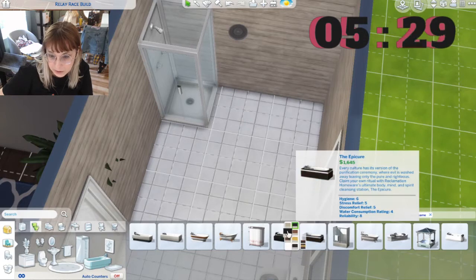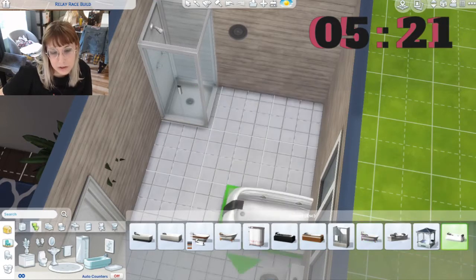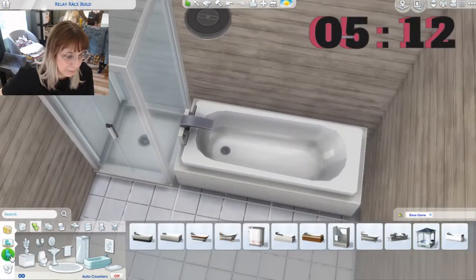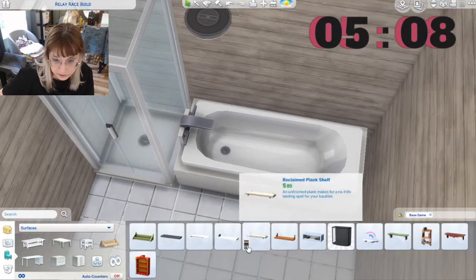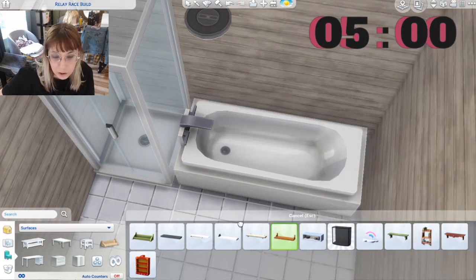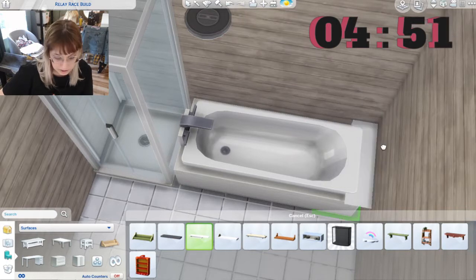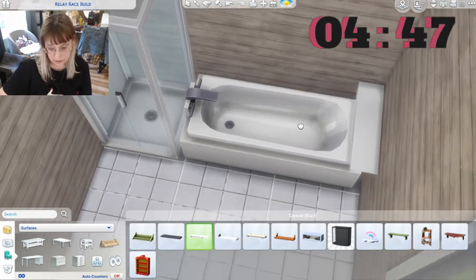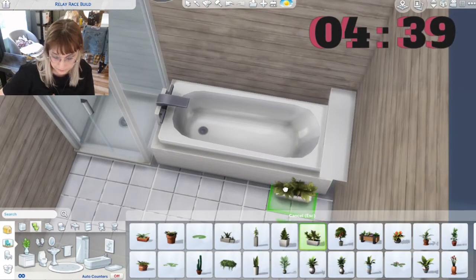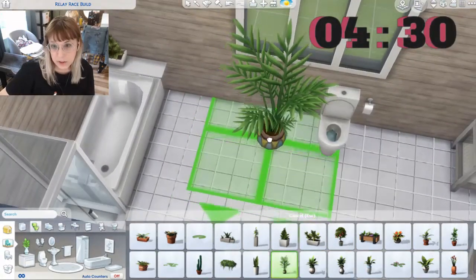Do we put a modern bathtub? Does this match? No — maybe a claw foot. Oh yeah, let's put that one. Actually, let's put this one, and then surfaces — this is too big. Let's put that one right here. Four minutes left, god.